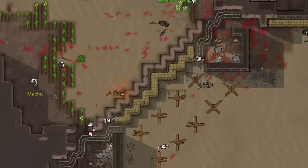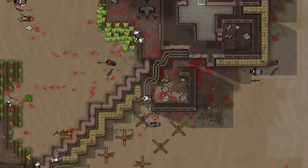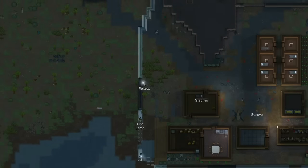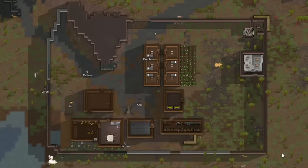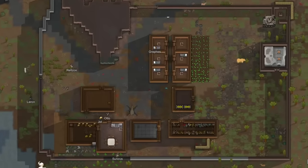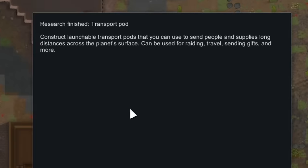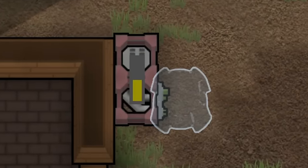Although we did end up taking a severe ass-whipping on our defenses, as we have no turrets left unfortunately. No big deal though — we can always rebuild them bigger and better. Speaking of which, we were attempting to put the finishing touches on our defensive wall at our secondary base, and not too long after that we actually ended up completing it. Just as well, we also completed transport pods research.